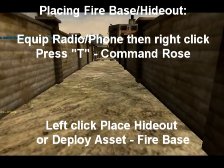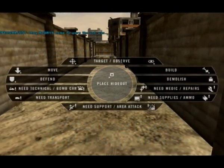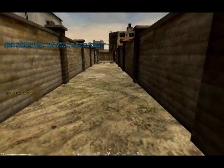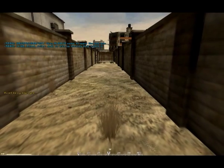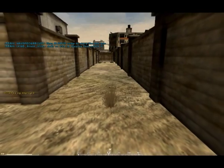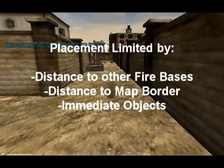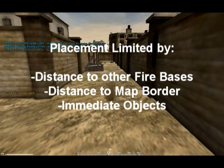There are some limitations to the placement of firebases. They can't be built within about 150 meters of another friendly firebase on the map, so you can't have them too clustered together. Furthermore, you cannot have them placed too near the edge of the map. The distance depends on the size of the map, but generally speaking, if you're near the border of the map, you need to move a bit further towards the center before placing a firebase.